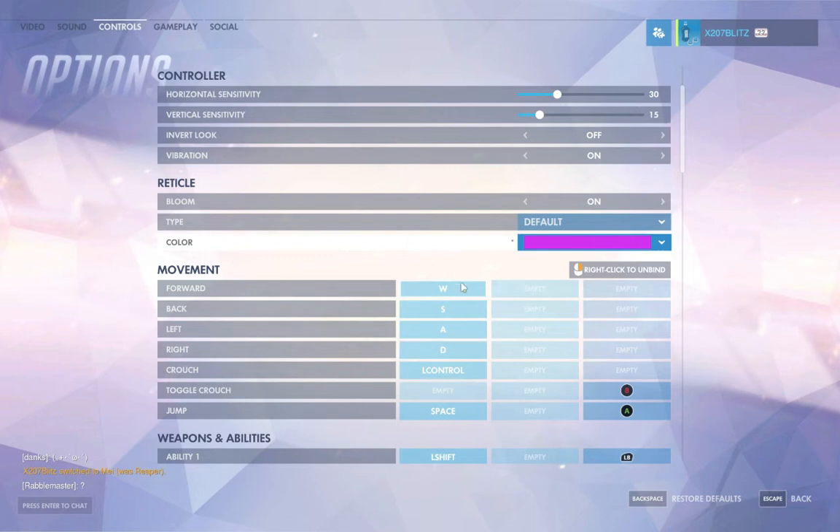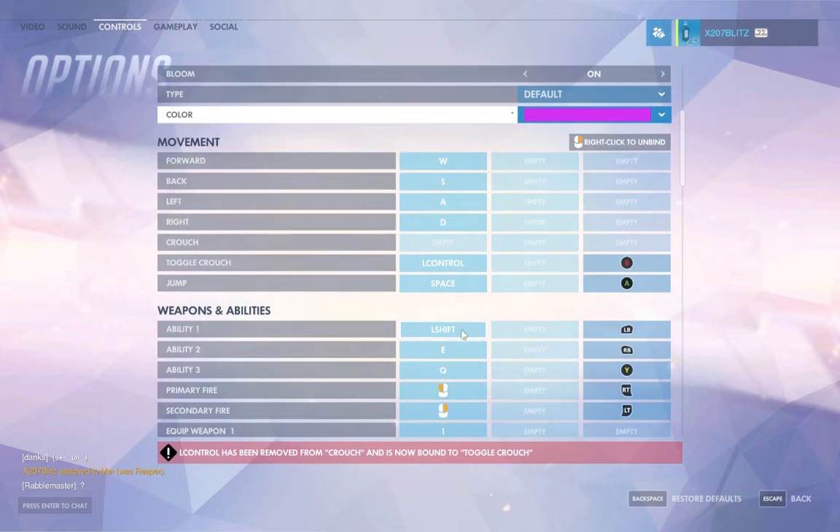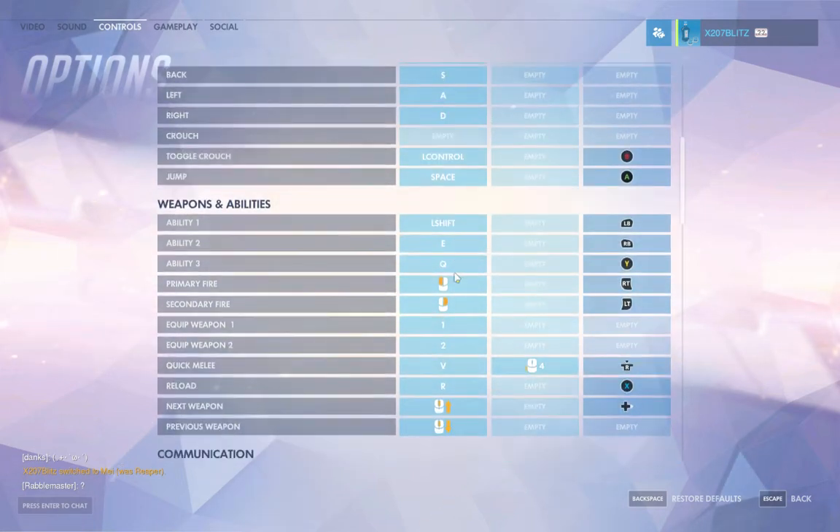Then we have movement controls. If you're a southpaw, you'll be customizing this to suit your right hand — that's up to you. Personally, I'm turning toggle crouch on. I don't want to just sit there holding down the crouch button.